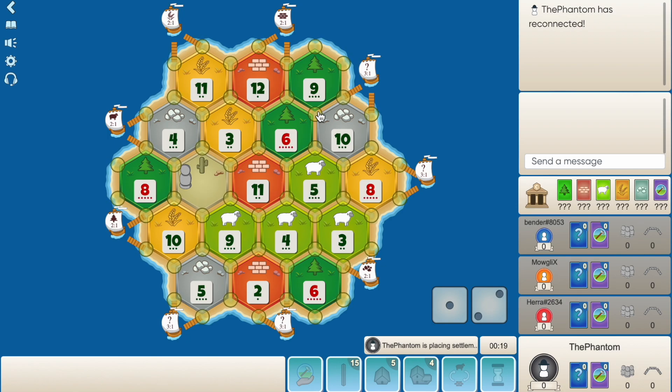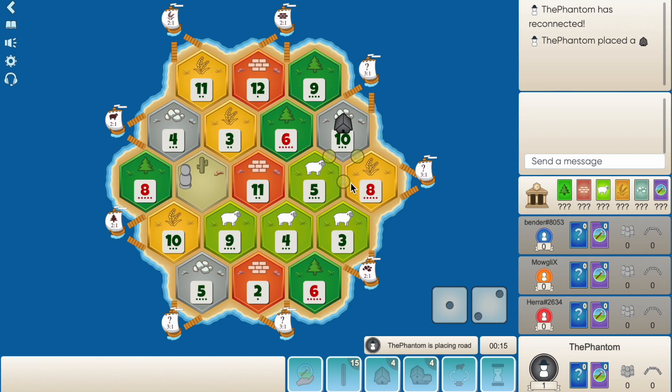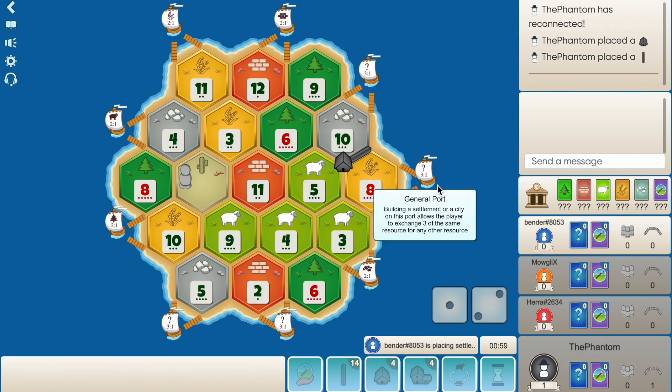5, 8, 6, 9, 10 over here as well. The wood port is down here so that's not great. I think we take the best spot here on the 8, 5, 10. We'll take that and the two 3-to-1 ports, which is nice. I don't mind that pick at all, especially on a really low brick board.